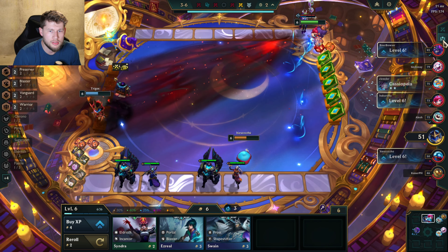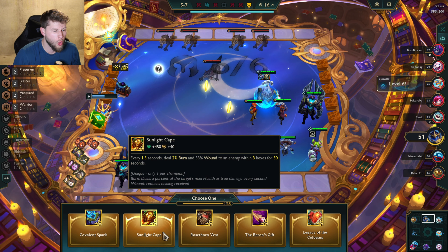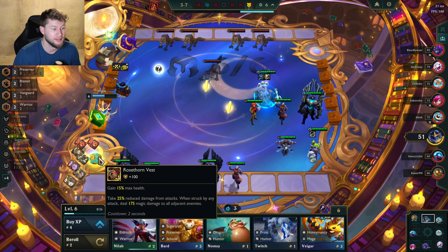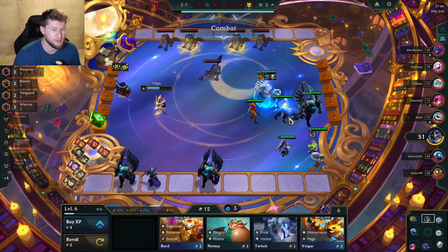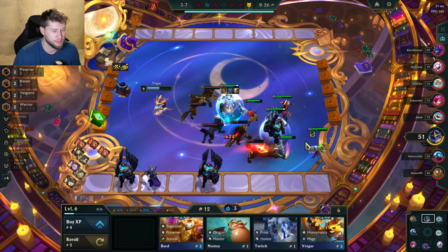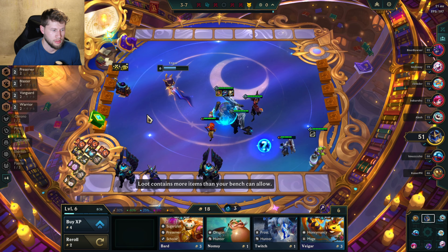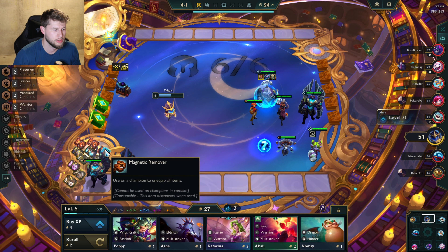Yo, what the heck — this person just became giant! Crazy. Oh okay, look — the Rose Thorn Vest! Like I said, we were looking for something for tankiness. That's pretty dang strong if you ask me. Pretty dang strong. We've been hanging out at the bottom of the pack — I'm hoping we'll be able to rise up. Let's go do the remover.